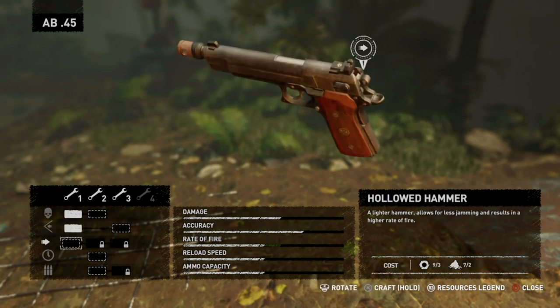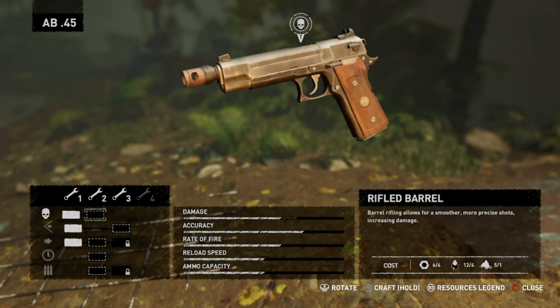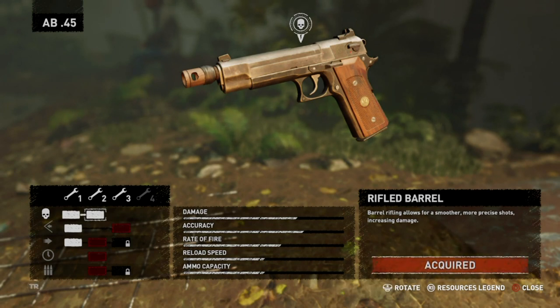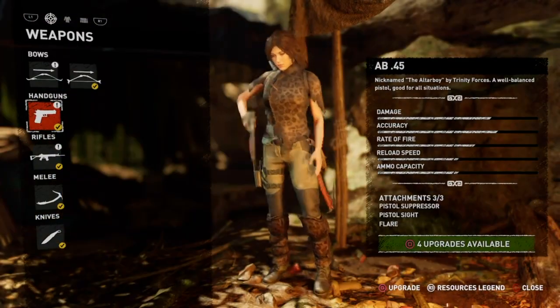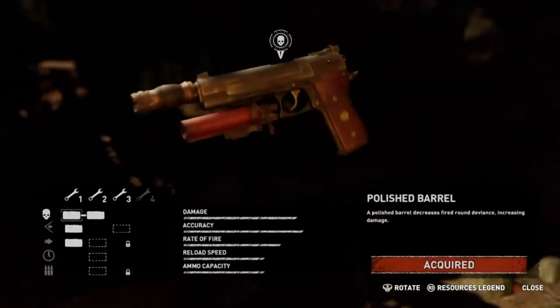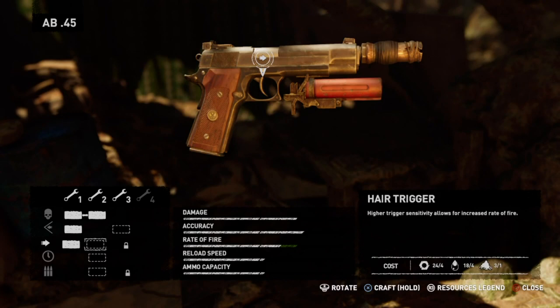You can upgrade your weapons at the base camps, so whenever you get the chance to upgrade your weapon, I would definitely do so. Focus all your resources and everything that you pick up — all the looted items and materials — save them, and every opportunity you get at the base camps, just keep upgrading the weapon until it's maxed out, and then the trophy will pop.